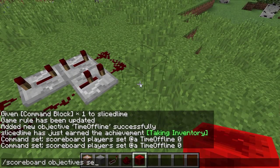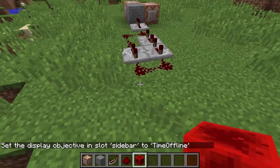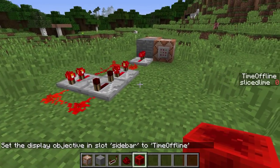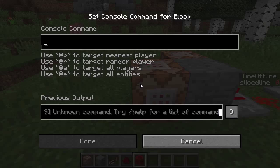Let's do scoreboard objectives setdisplay sidebar time_offline. Then start this clock with a quick pulse — like so. You can see that my score is now zero. But that doesn't give us a clock for when people were last online; we want the number to increase.